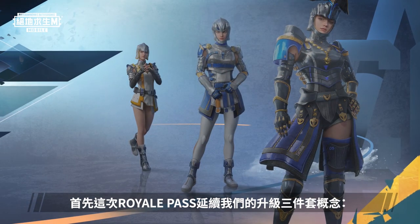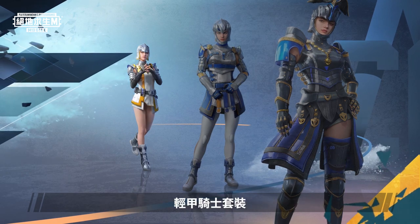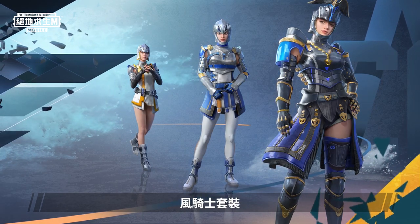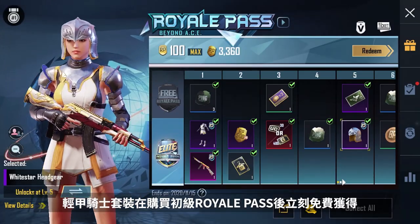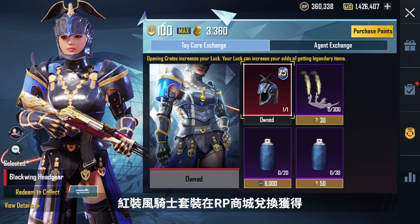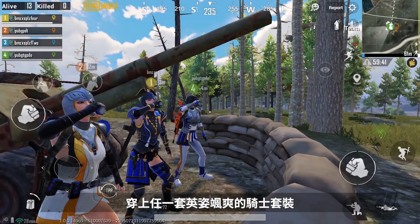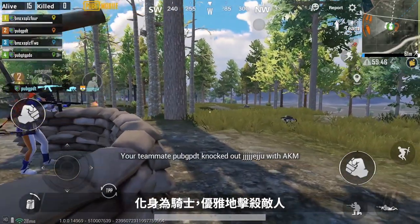The Royale Pass includes more of our upgraded 3-piece outfits: White Star, Silver Star, and Black Wing. Get White Star with the basic Royale Pass. Unlock Silver Star at level 60, and get the Mythic Black Wing in the Royale Pass shop. Don any of these outfits and get ready to go medieval on your opponents.